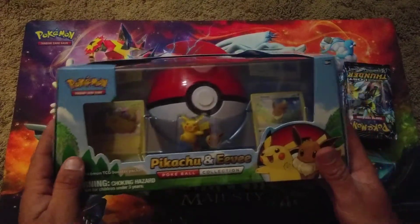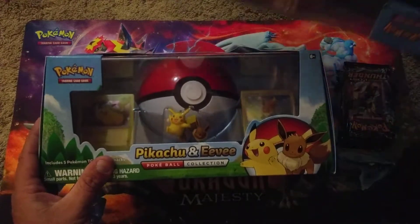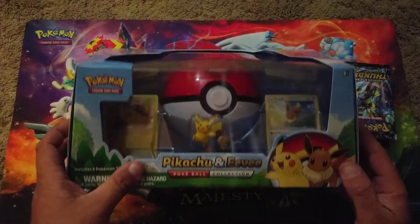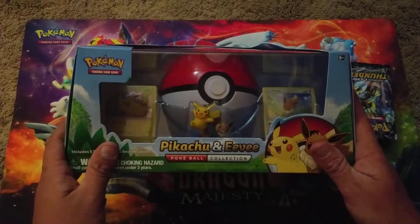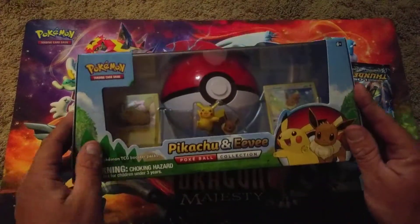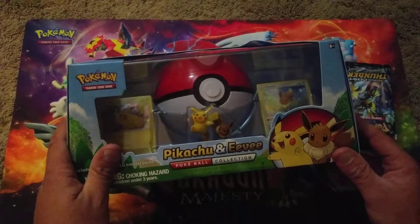Today we've got two of the Pikachu and Eevee Pokeball Collections. I'm really excited about that promo Eevee - it's got a way better artwork than the Eevee we have now, with the exact same ability. The Pikachu is alright, but Eric is going to be getting one of these Pokeballs, one of the Pikachus, and one of the statues on the inside.